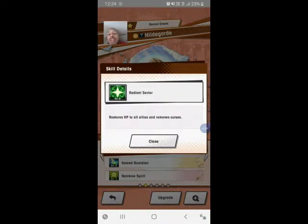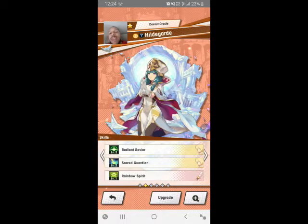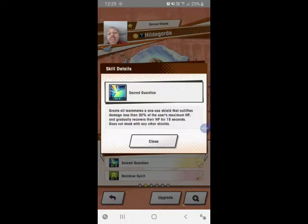The skill I really love is this one here — this is what sets her apart from other characters, and what makes her a five-star tier-one character. Sacred Guardian — next to what I covered with Heinwald's Call to Chaos, this is the skill for her. It grants all teammates a one-use shield that nullifies damage less than 30 percent of the user's maximum HP.